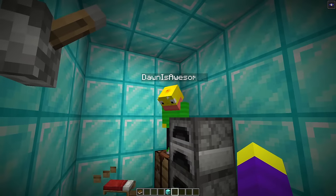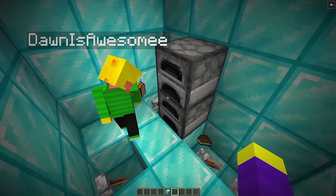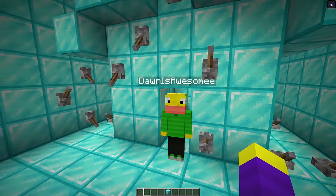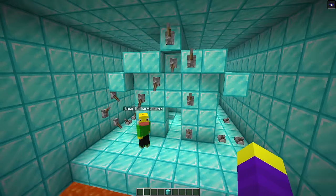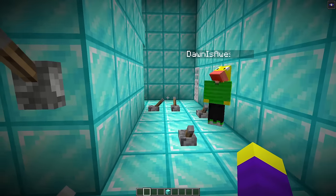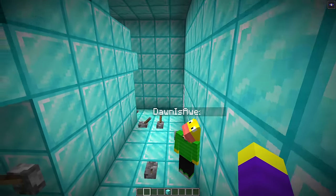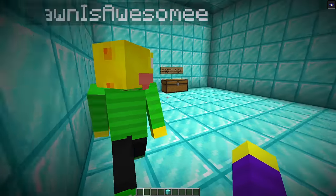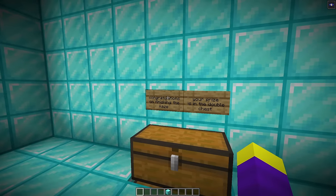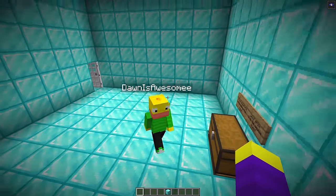Don checks under the bed — not there either. He tries under the crafting table — nothing. The speaker reminds Don to remember where the hidden entrance was at the start of the tunnel. Don remembers: it was on the roof! He figures out there must be something on the back side, spots the lever on the roof, jumps up super high, and pulls it. The door opens — Don made it through!